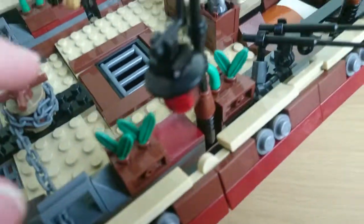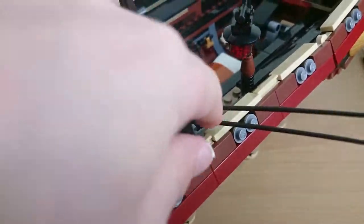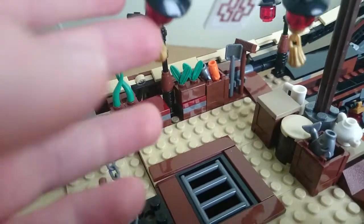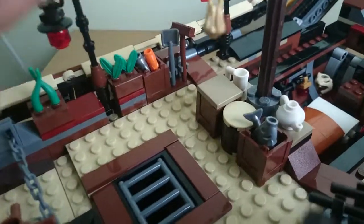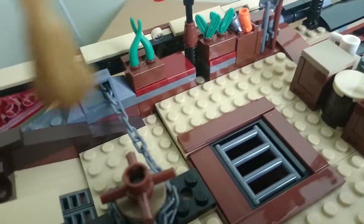If you go down, there are plants attached to the side and all these decorations. There are also fishing rods on the other side. There's a fish — silver and orange — a shovel, a broom, and then some more plants and decorations.